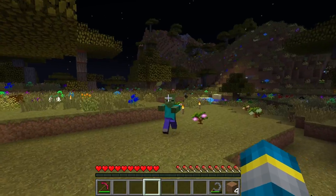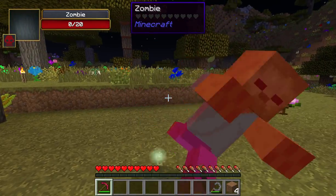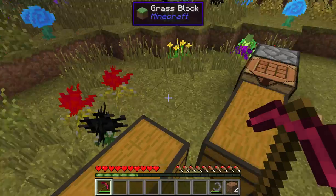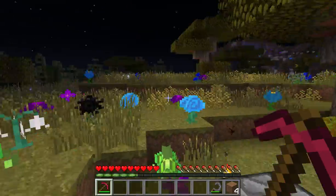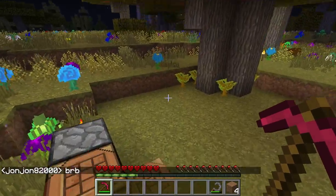We have Biomes of Plenty, which adds lots of nifty new biomes, like the one we're standing in right now — a savannah biome — which is where we're gonna live in the new world. Blood Magic allows you to use, at first, your blood, and later the blood of other mobs, to do special magical cool things.